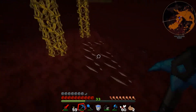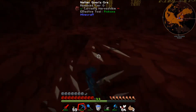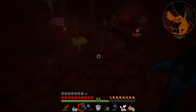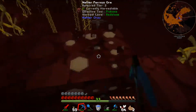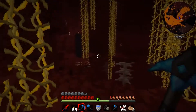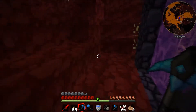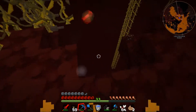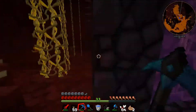We might bring a bit of cobble back next time so we can barricade ourselves in. There's a bunch more we'll grab a bit more. Haven't seen many mobs yet which is a bit odd. Got a bat — nice. There's a big old pool of lava down there. I think we've got enough stuff, we'll get back.